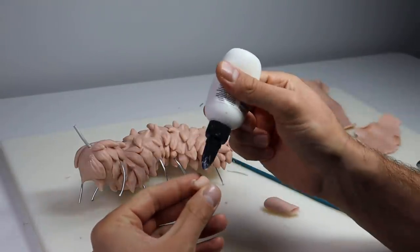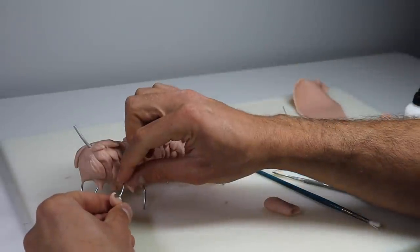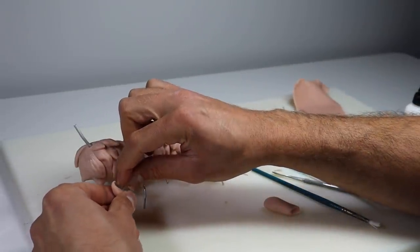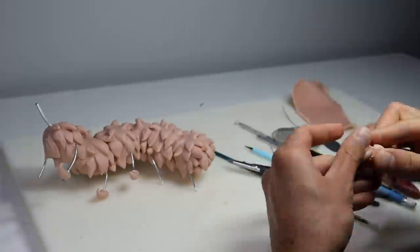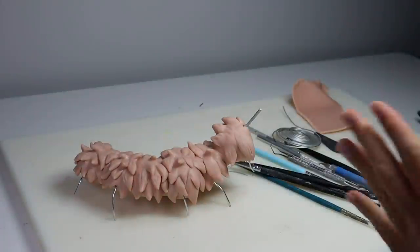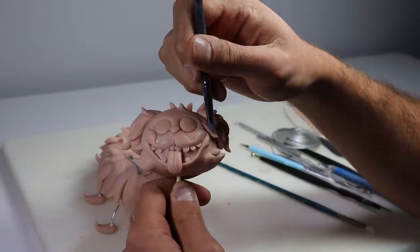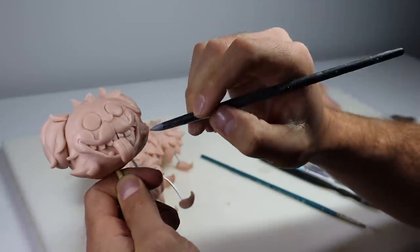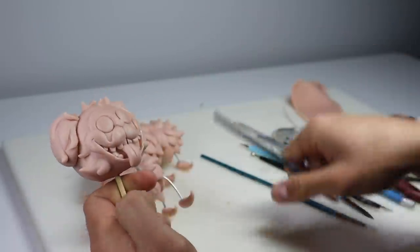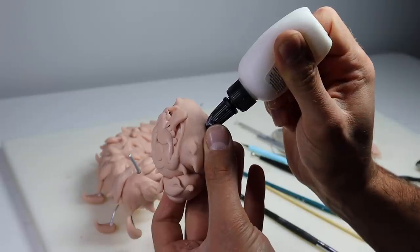Now we're going to give him his little shoes — just rolling out that pointy sausage of clay, twirling up the ends, and then sticking it on to each of the legs with some Bacon Bond. Very nice. Now let's refine the head a little bit, add some more fur texture to the surface, and then get this thing attached with some more Bacon Bond. I go through so much Bacon Bond — I want to say like a bottle every month, which I feel like is a lot.